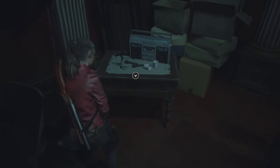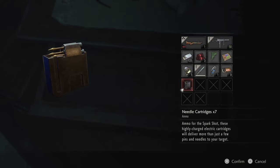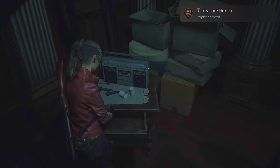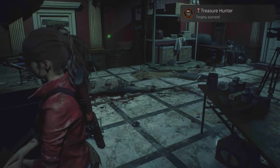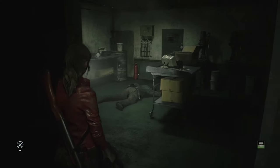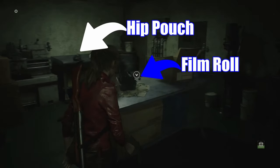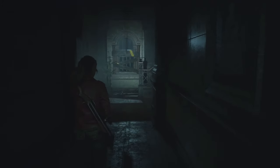Treasure Hunter — using the photo hints, find two hidden items. At some point you'll find some film rolls; develop the one that says hiding places and go to those locations to collect the treasure and you'll pop this trophy. The hiding places film is in the workroom of the sewers — there is a zombie on the floor initially. The film is on the table opposite the hip pouch in normal difficulty.